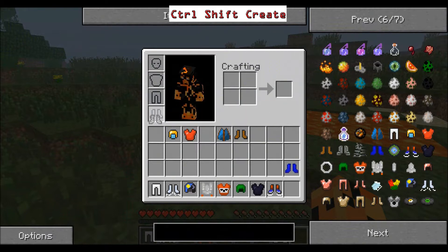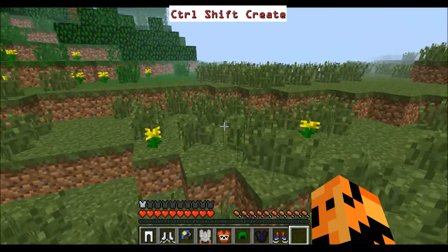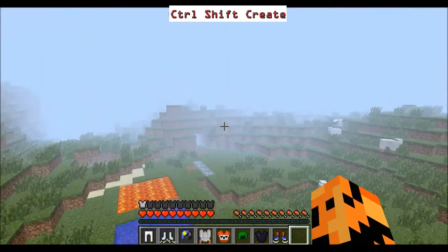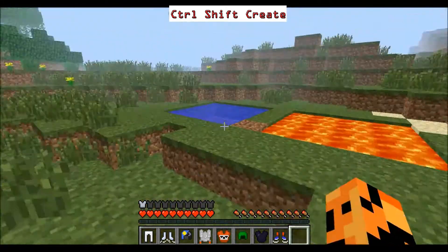Moving on — the Jump Boots. These are kind of self-explanatory. You press jump and you'll jump higher. The longer you hold it, the higher you jump, but eventually you'll come back down. The mod has done a good job because you won't actually take any fall damage.